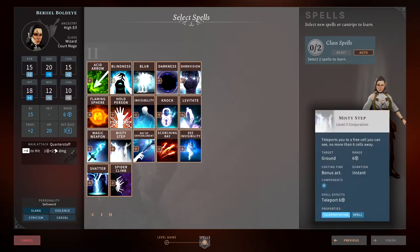Misty Step is a great spell. As a bonus action you can instantly teleport yourself. In fifth edition D&D it's great, and in Solasta it's especially great if a lot of enemies get in your wizard's face. I'd keep this as situational — it isn't a must-have — but depending on how you build your wizard, having Misty Step is a good idea.